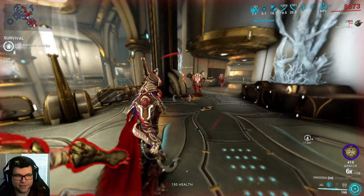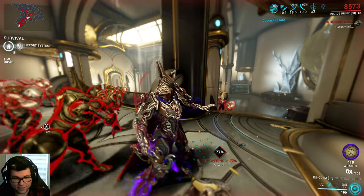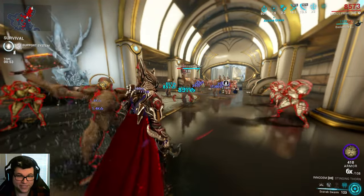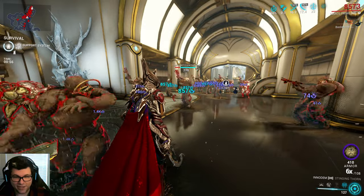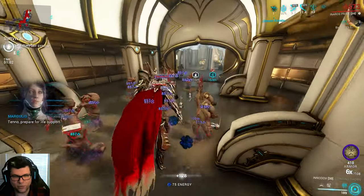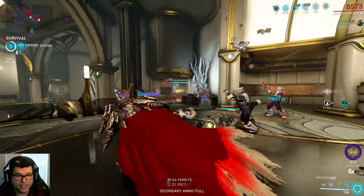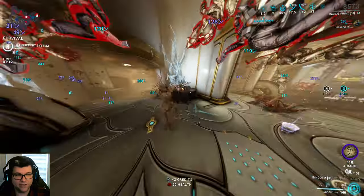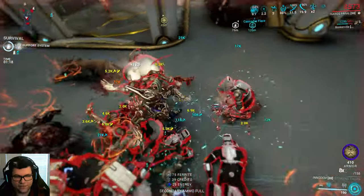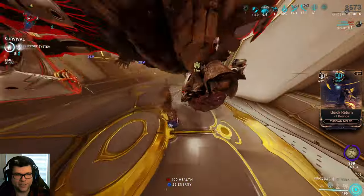I think this is probably the build that I'm going to be using the most. So I just wanted to show that off a little bit, then I'll hop into Simulacrum and go over the build. Basically, Inaros is pretty much Saren now. Not quite — I'm being a little superfluous. So you have your Scarab Swarm, which spreads to enemies, and it does like pretty decent damage. It does apply the Corrosive Status effect.